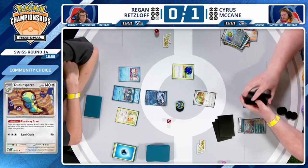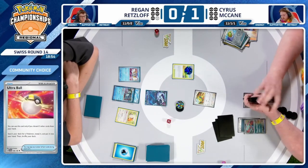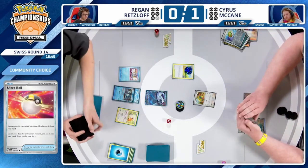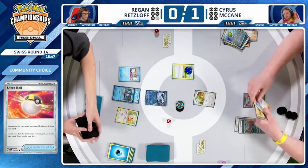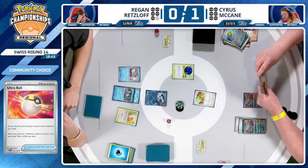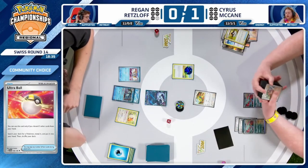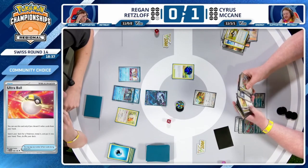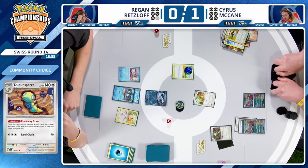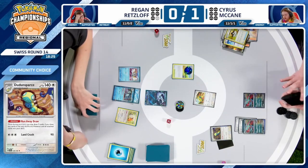Actually did find a supporter, but it's Penny — the most underwhelming supporter in this scenario. Definitely would have loved a Sada or Professor's Research. So Cyrus will be able to do an attack, but at this point if you're Regan, your Chien Pao is worth two prizes — you're going to take two prizes and he takes two prizes. You're trading evenly, but you have the initiative. It's a very comfortable position compared to the last game.